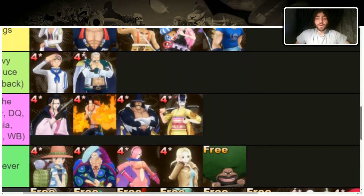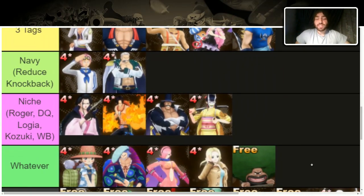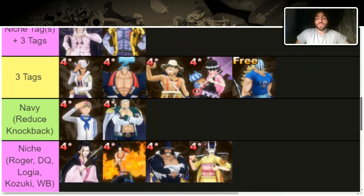Let's start at the bottom of the tier list with the characters that only have two tags. These characters are by no means useless — they're just there to fill whatever you need. If you need Grand Line runner, put Golden Week; Grand Line defender, put Kaya; New World runner, put Reiju. They're not bad, they're just there to fill.